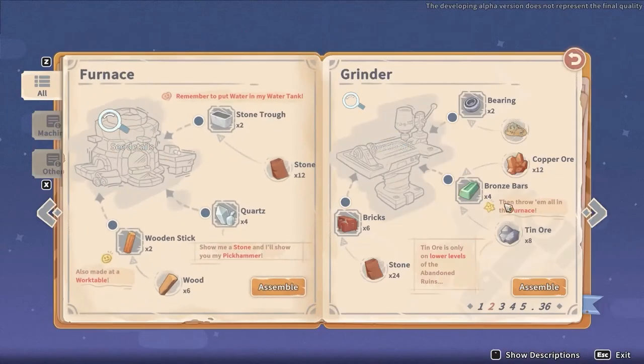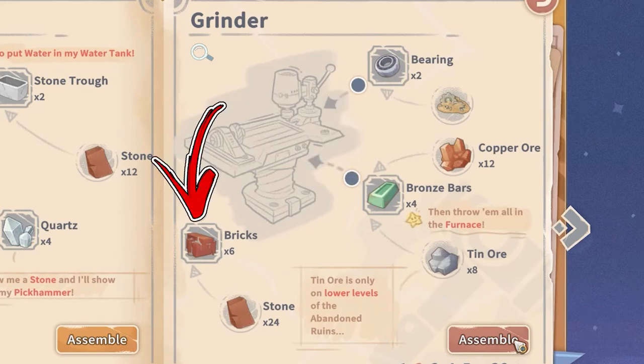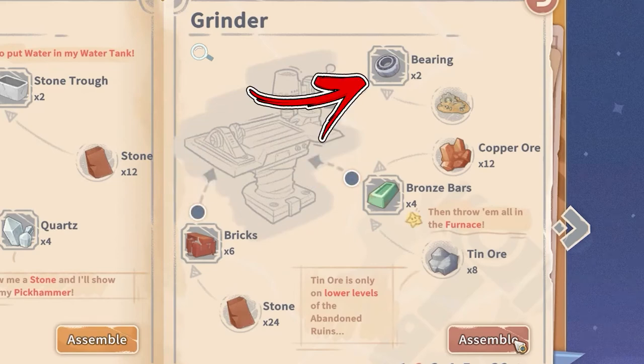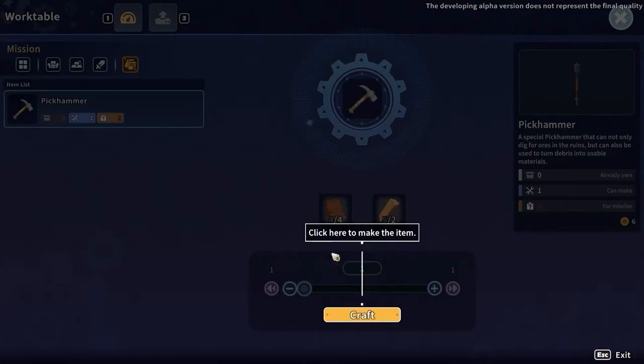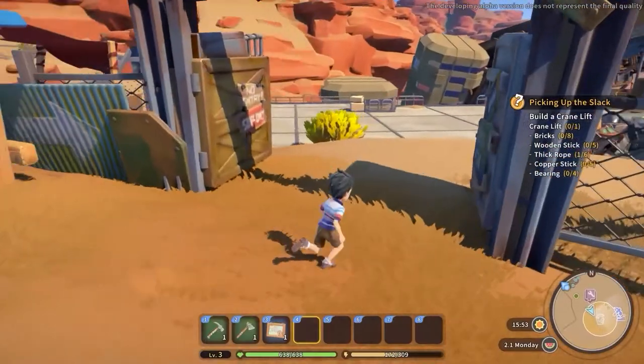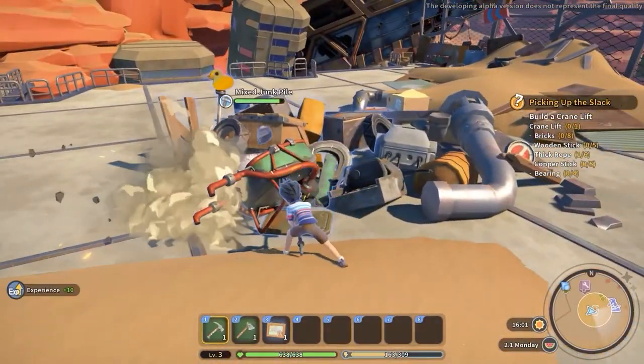To build the Grinder, you will need to collect two bearings, four bronze bars, and six bricks. For the bearings, which are the first ingredient of this recipe, start by crafting a Stone Pick Hammer. Then, on the right side from the Euphala Salvage Shop, enter inside the Salvage Area.